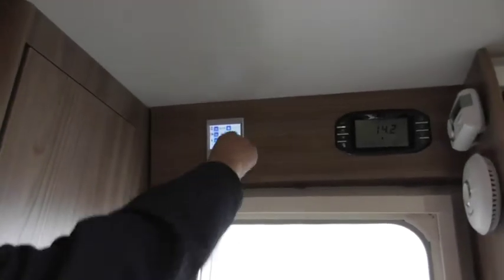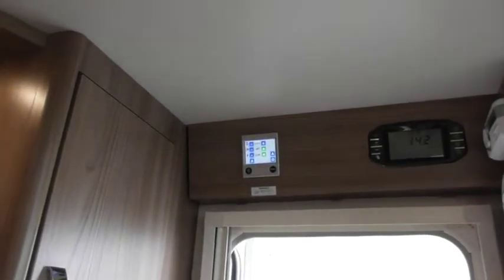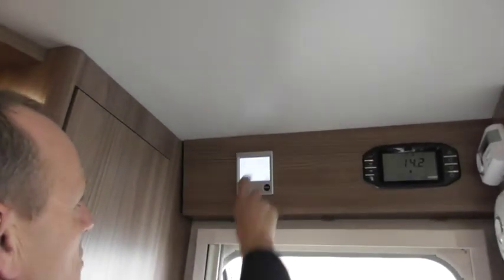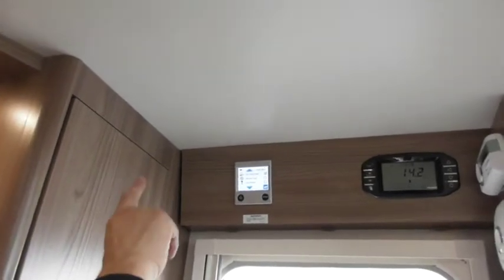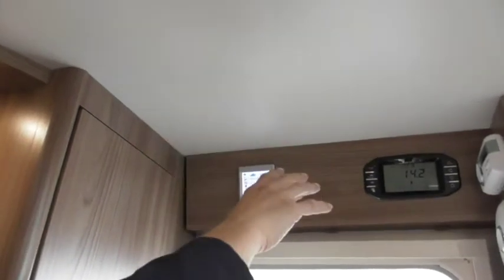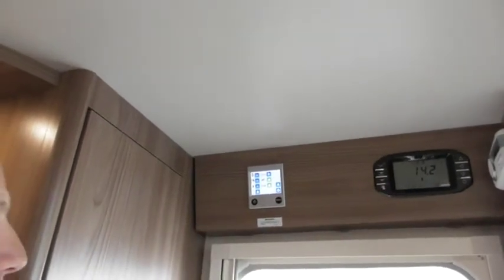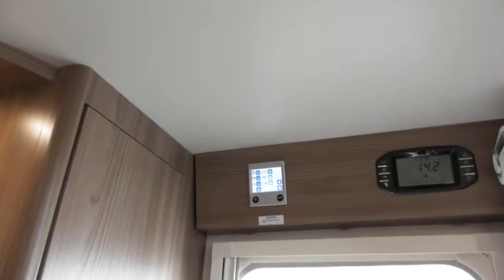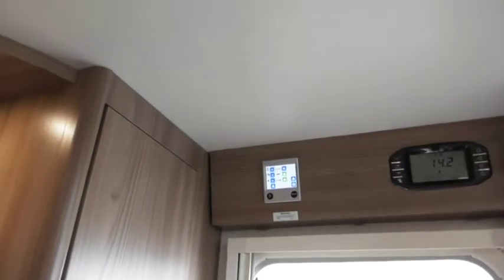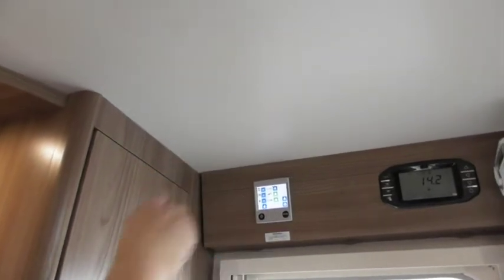What you'll see there is the activated functions. What that is switched on at the moment is to allow communication between the boiler and the control panel. The activated function which is switched on is third-party panel. If that's not ticked, the control panel will not communicate with the boiler. So if you want to control the heating from an app, that needs to be switched on.